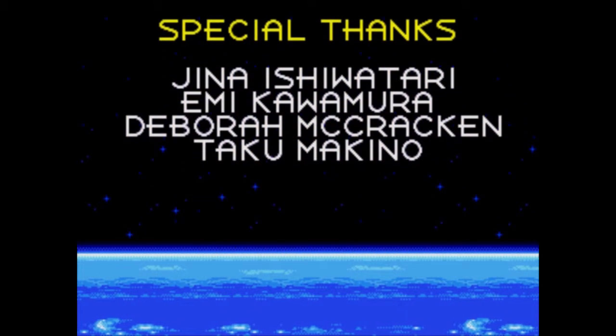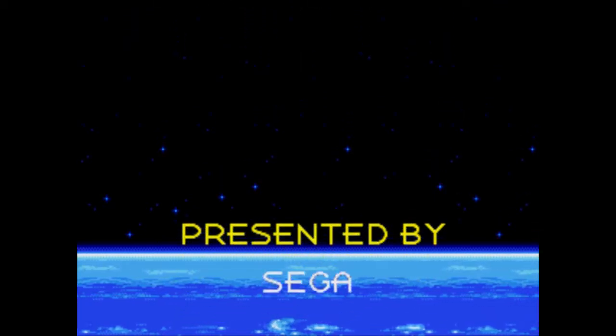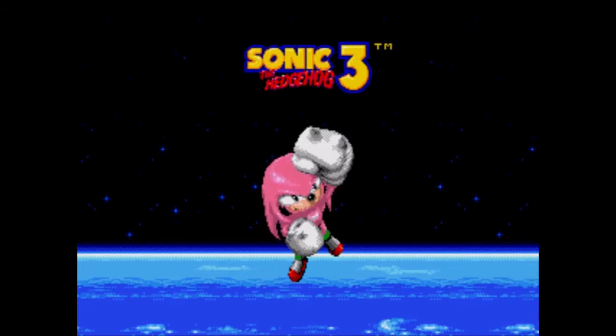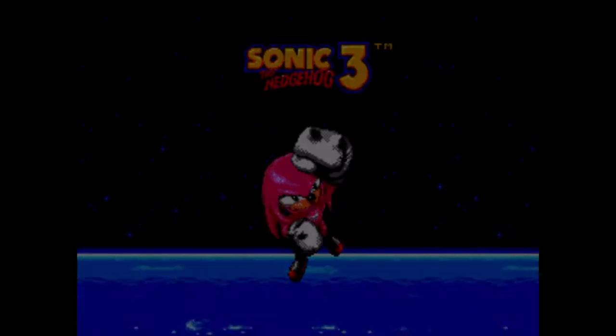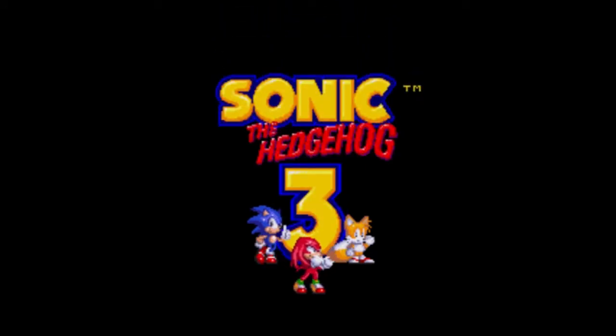I forget exactly how the ending changes depending on what emeralds you have. I think the only thing that changes is the ending pose we're going to get from Knuckles here. Like, I think if you're Hyper Knuckles he's glowing a bit more, Super Knuckles he might be pink, and standard Knuckles he's just Knuckles. I don't even think there's a 'get more emeralds, try again next time' message for him. It's just because I haven't not gotten the Hyper Emeralds as him in so long that it's kind of hard to remember. But with that, I'm going to need to end this off here. Thank you guys for watching, have a great night, take care, and I'll see you guys next Let's Play, whatever that may be. See you guys then.